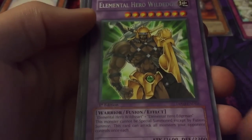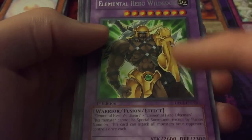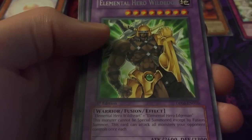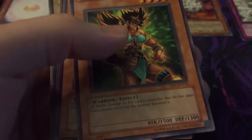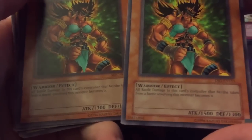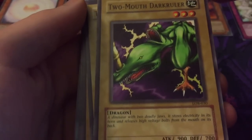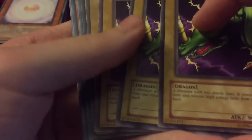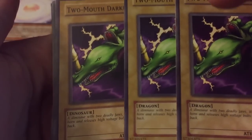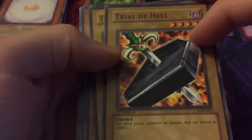I have El Shaddoll Wild Edge from Duelists Pack 3. He says 'El Shaddoll Edgeman,' which is the blade edge, but in Japanese he was 'Edgeman' and they were supposed to change that — on accident they kept it as Edgeman in all of those. Then we have Amazoness Fighter whose attack points were wrong — in its original release it should be 1500 but it's listed as 1300. Then Twin Mouth Dark Ruler — it says 'a dinosaur with two deadly jaws' but has it listed as Dragon when it should be Dinosaur.